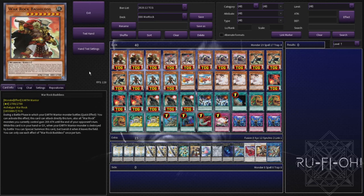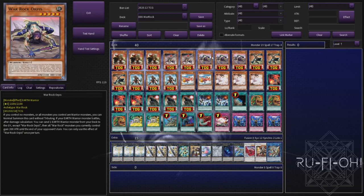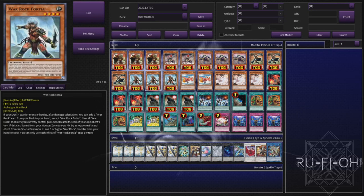The deck list is pretty simple - we've got triple copies of Bashilios. This can obviously be special summoned so it's a bit less of a brick than some of the other options. We've got two copies of War Rock Skylar - two is perfectly plenty in this build, though you could up it to three to max out on names. We've got triple copies of Orpis, usually normal summoned without needing to tribute. War Rock Gaktos is a great extender and a perfectly good normal summon. And then we've got triple copies of War Rock Fortier - one of your main cards you need to see as quickly as possible.